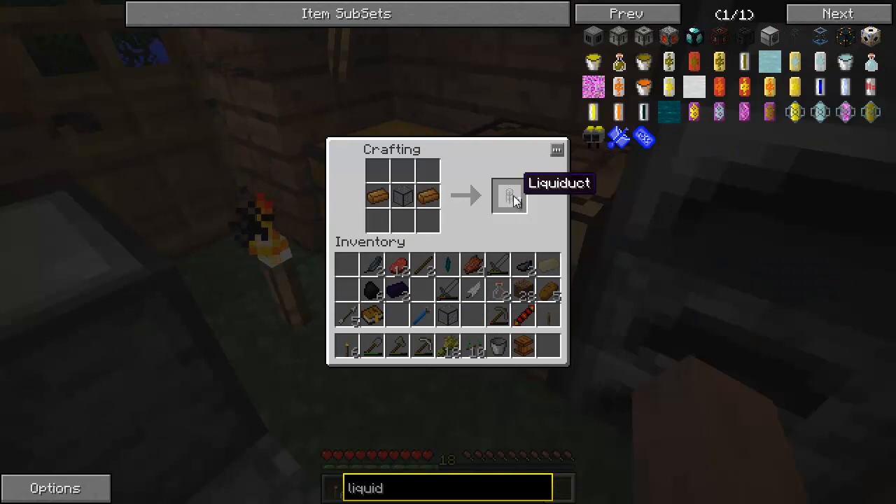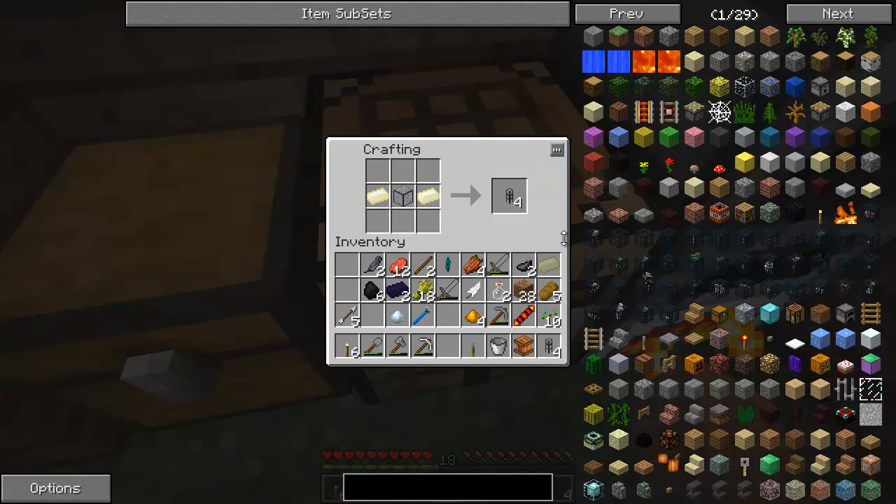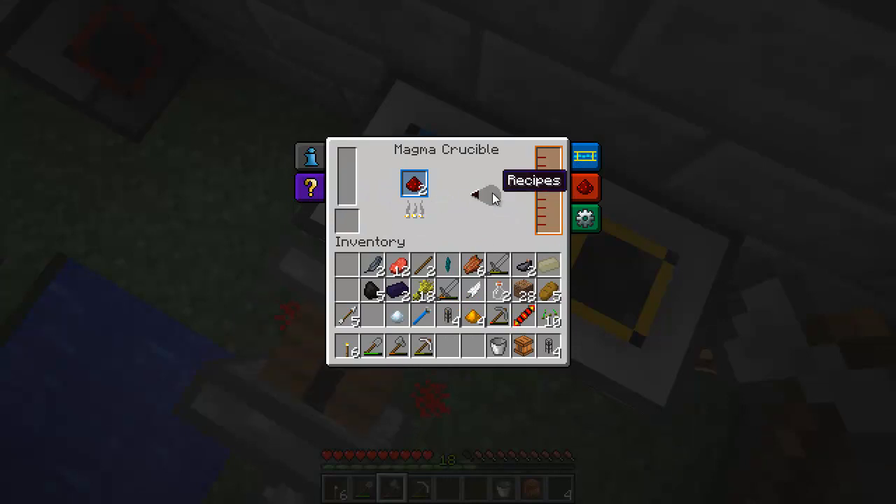This is a liquiduct. We're going to use that in the machine. There are a lot of them. This thing here is going to be an energy conduit. We're going to need those — they can move around power easier.